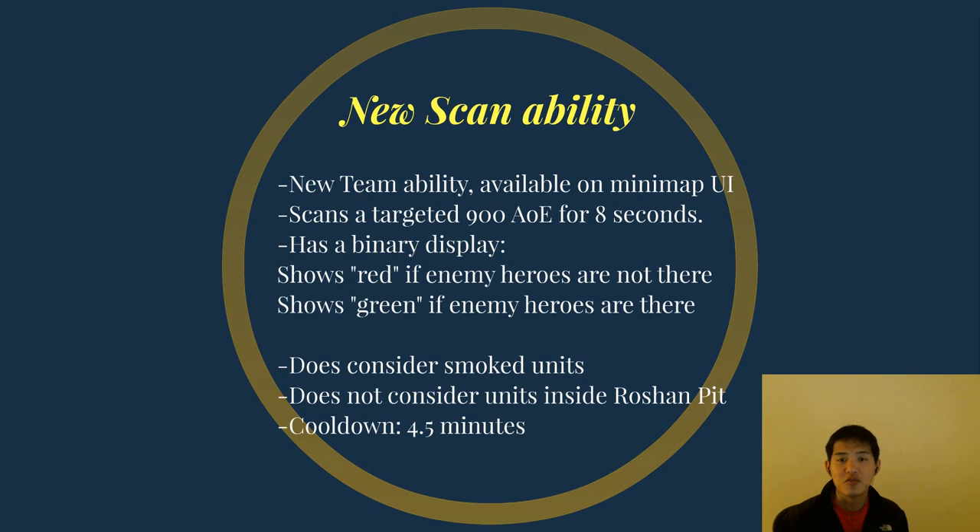Let's talk about the new scan ability. It is a new team ability available on the minimap UI in the top left. It scans a targeted 900 AoE for 8 seconds and will show up on your minimap. It has a binary display — it can only show red or green. It shows red if enemy heroes are not present in the area, and green if enemy heroes are there. If they're invisible, it will show green. If they are smoked, it will show green. If they are inside the Roshan pit, it will show red and does not consider units inside the Roshan pit. The cooldown is four and a half minutes and is not cooled down at the start of the game, meaning you can only use it four and a half minutes in.